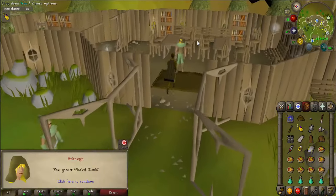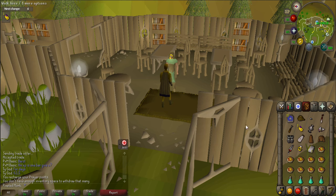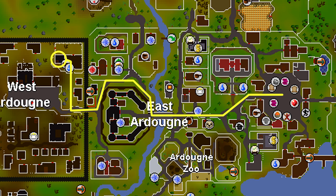Begin the quest by teleporting to Lletya using an elf teleport crystal and talk to Arianwen who is to the east of you. She'll tell you to stop the mourners from digging underneath West Ardougne and that you will need a key from the head mourner. Use the bank just to the south and put on your full mourner's gear. Also bring your prayer gear but don't put it on just yet. Collect an elf teleport crystal and a chisel and teleport to Ardougne. Get to the mourner's HQ following the map provided, and make sure you only have the mourner's gear on in order to get through the door.